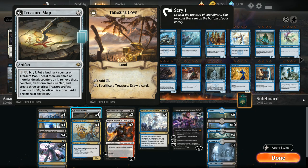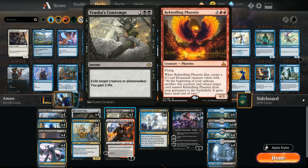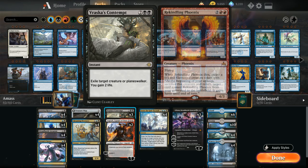At four mana we've got some copies of Vraska's Contempt — able to exile target creature or planeswalker at instant speed while gaining us two life. It's a very versatile removal spell that can deal with sticky creatures like Rekindling Phoenix and gives us a direct answer to planeswalkers, which can otherwise be an issue.